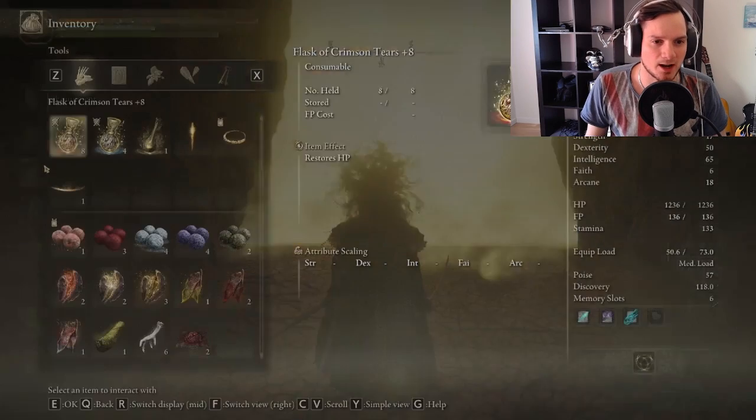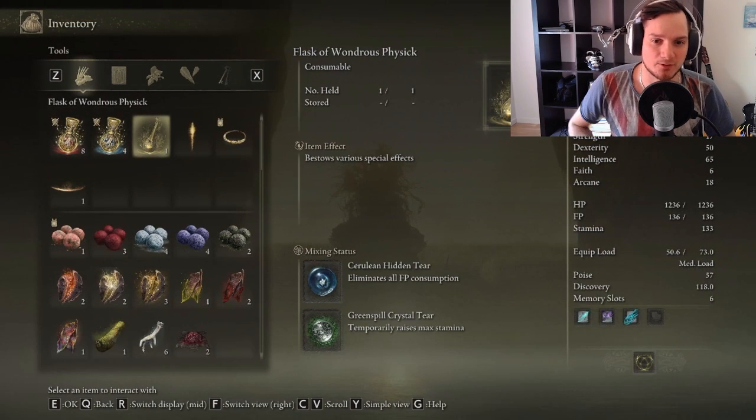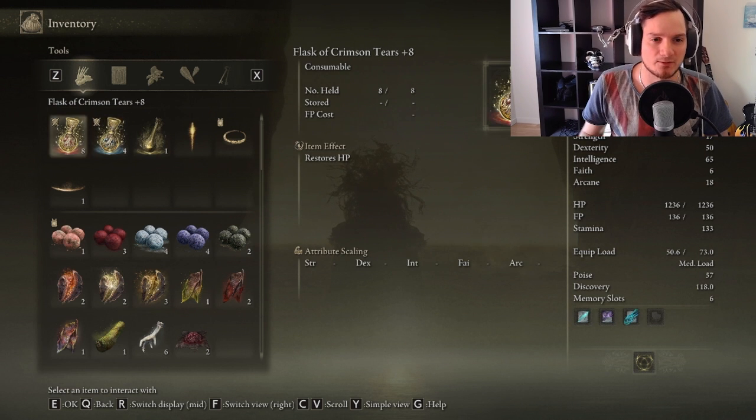Right as we go into this fight we're going to pop Flask of Wondrous Physics and we're using Cerulean Hidden Tear, which eliminates all FP costs for the first 10 seconds of the fight. So that's really, really great and valuable.